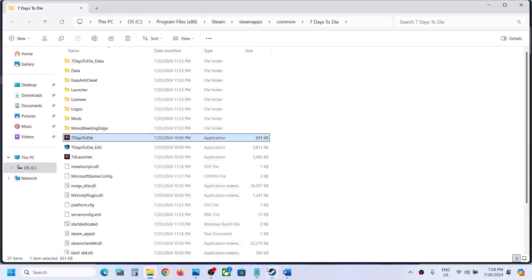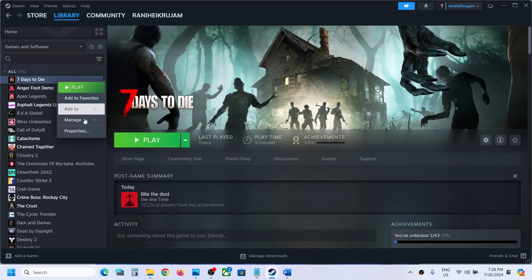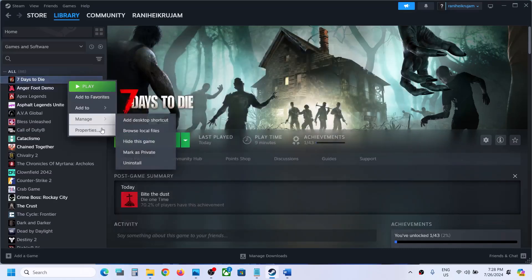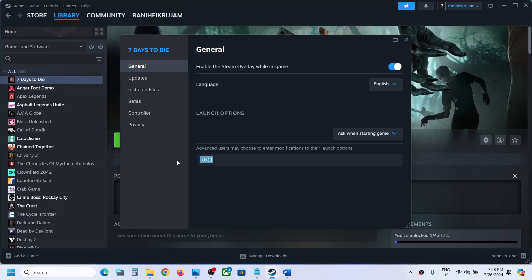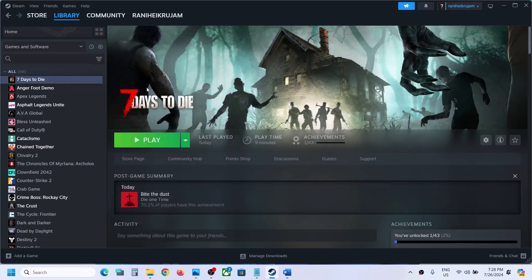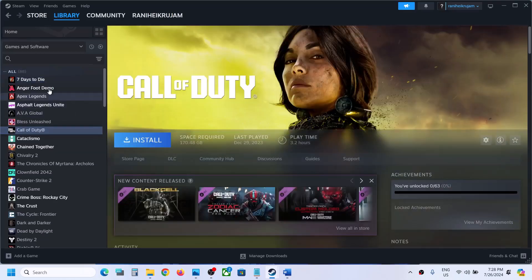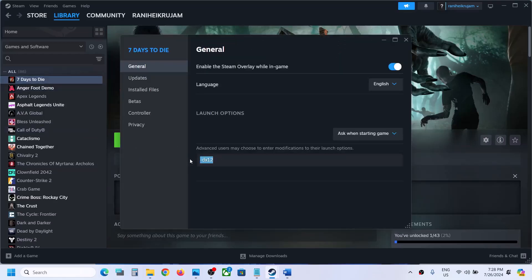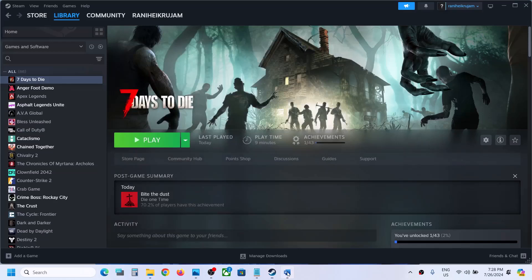Now follow the next step. Right-click on the game, select Properties, and in the launch options type in -DX11. Launch the game and check. Still not working? Type in -DX12, launch the game and check. If still not working, you can remove the launch option and follow the next step.